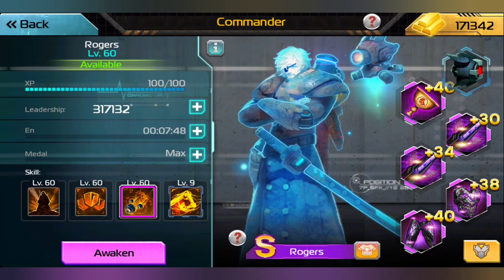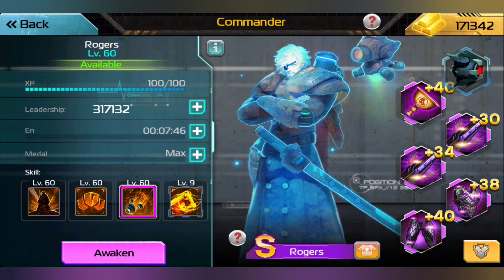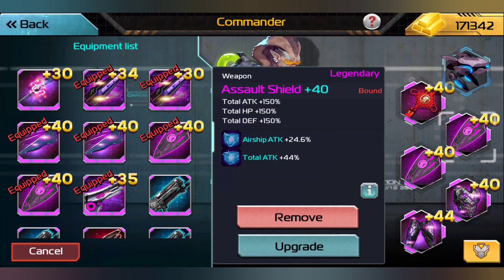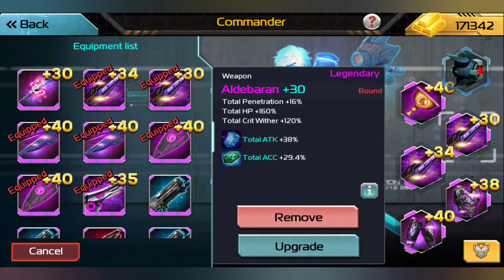We got rid of two of our roses, two of our assault shields, and six eternal barriers, but we got two Aldebarans because of that. We don't really need any more Aldebarans because the health points is what's going to help us out the most.